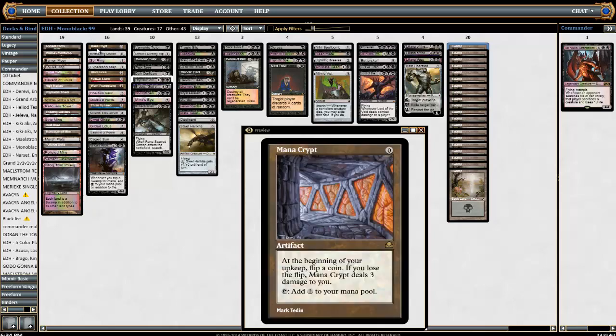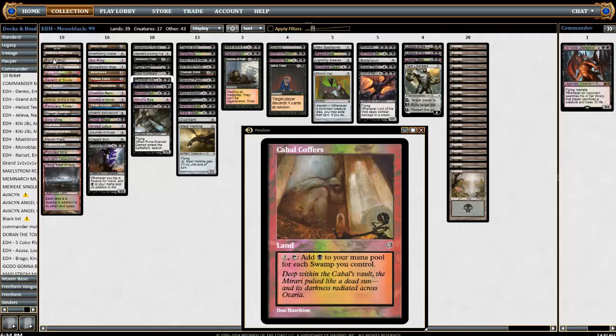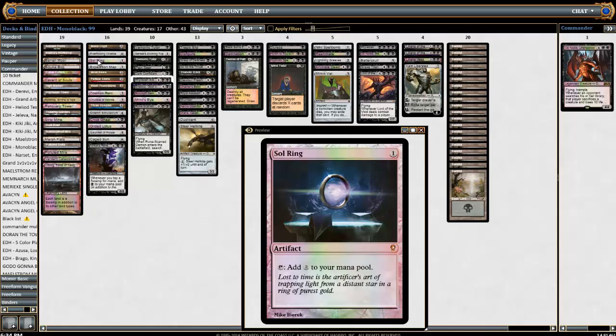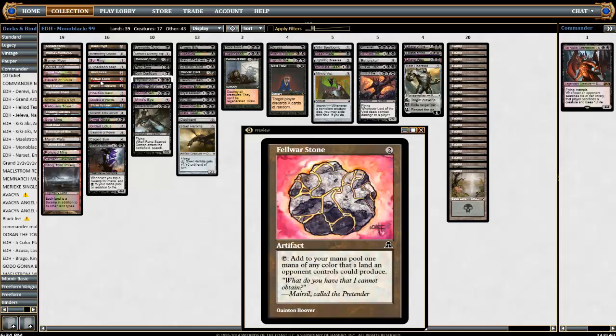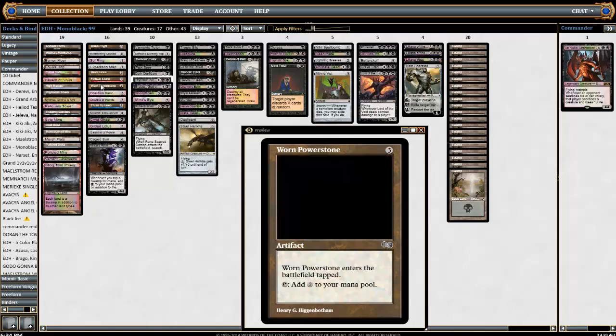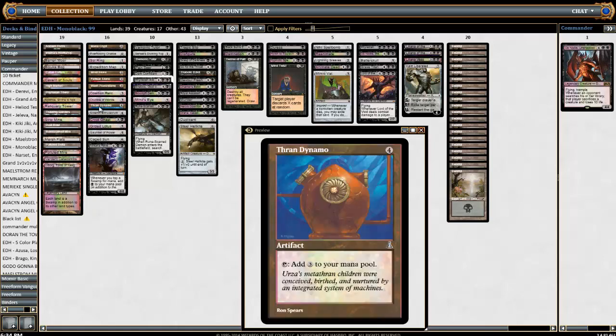Next column is our ramp: Mana Crypt, Everflowing Chalice — we do have Mirari's Workshop which is pretty nice with the Everflowing Chalice. Sol Ring obviously, Expedition Map which we talked about, Mind Stone, and Fellwar Stone — sometimes your opponents are playing black which lets you get more, but we have a very mana-intensive deck so Fellwar Stone makes the cut here. War and Peace, Coalition Relic, Crucible of Worlds — I love this card, it's not a ramp card but it's a mana card so it's in this column. Thran Dynamo.